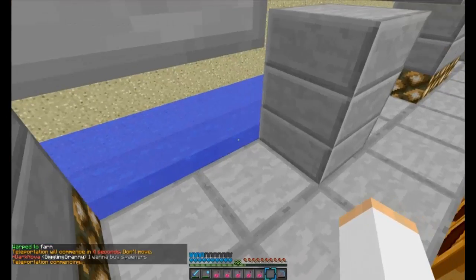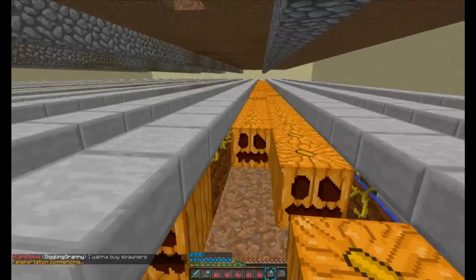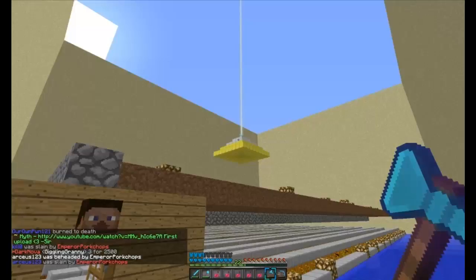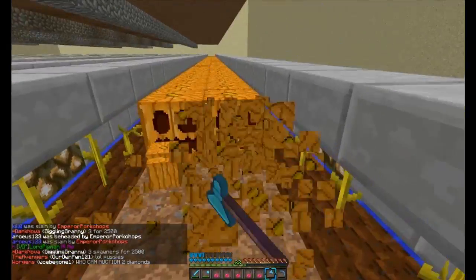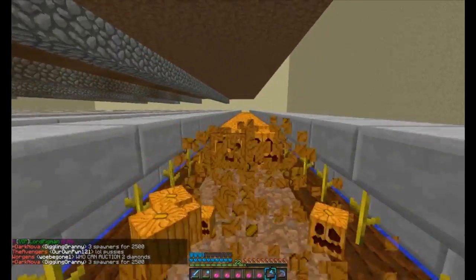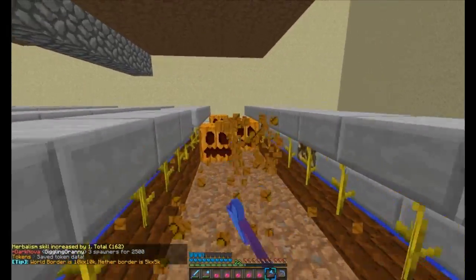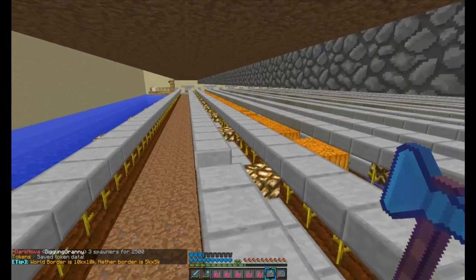I'll show you our farm. We have a haste tube beacon up on the roof that allows us to mine the pumpkins really fast — basically like Super Breaker all the time on the pumpkins, so we can just harvest all our pumpkins to get money. It's going to be a lot bigger once we're done. We're going to put a sand wall around it and get it really big — it's getting us around 30k per harvest so we can become pretty rich. I got nearly two stacks just out of that one row.